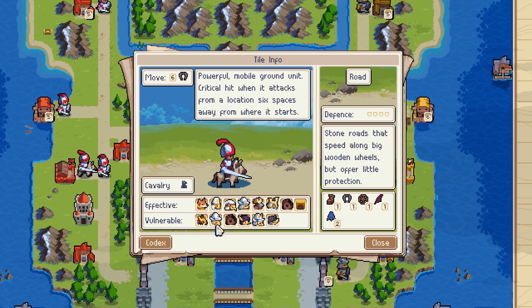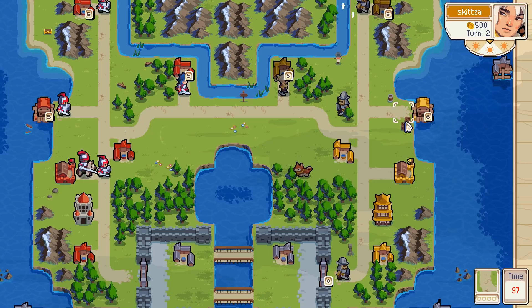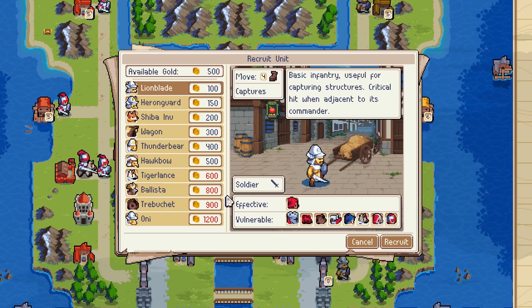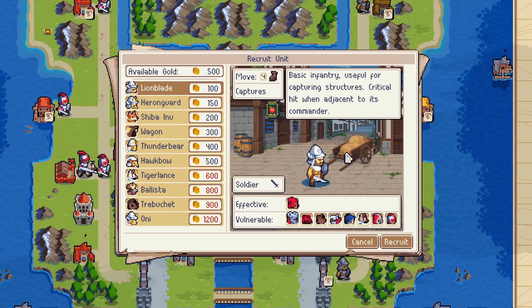Cannons. Let's see — I only have 500. I wish it would give you a tooltip on what each of these are as you hover over. Kind of annoying to try and match up the pictures — I mean you can guess on some of them, but still, it's kind of annoying. I'm gonna get a hawk bow.